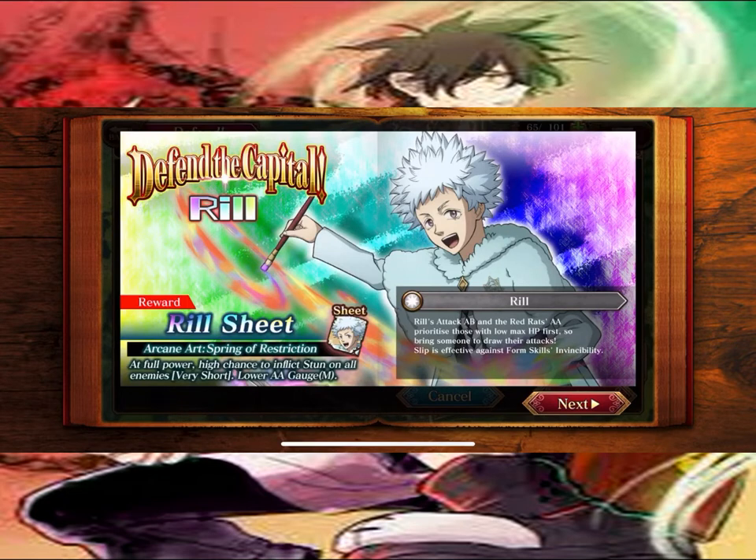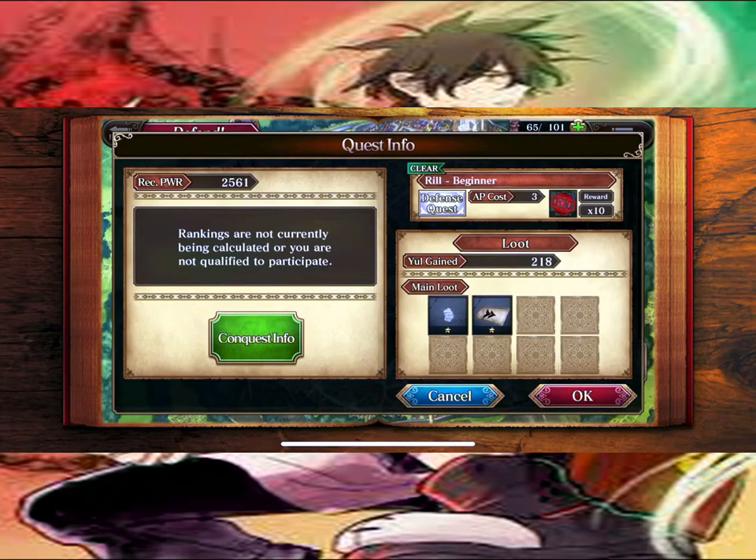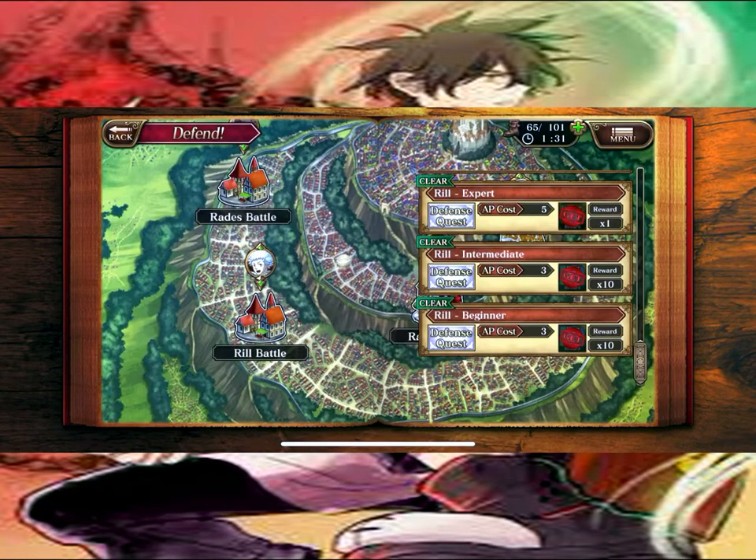It says that Rail's attack ability and the Red Rats' AA arcane art prioritize those with low max HP first, so bring someone to draw their attacks. Slip is effective against form scares and invincibility. Just so you guys don't get blindsided by some of the stuff he does in the later rounds, like Expert and up.